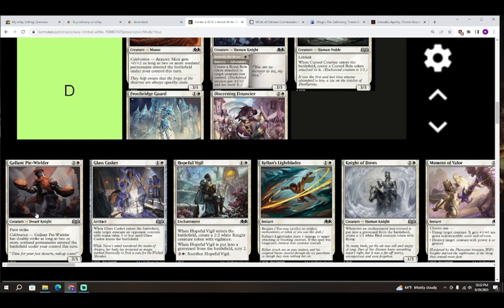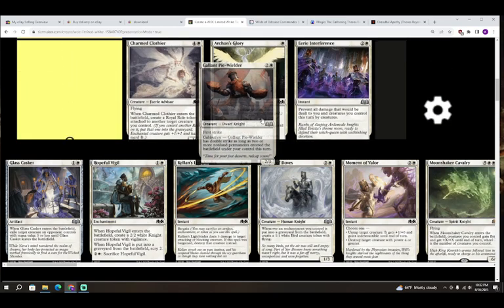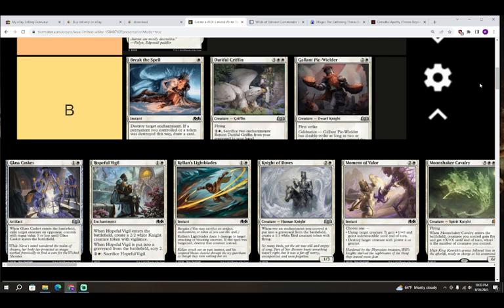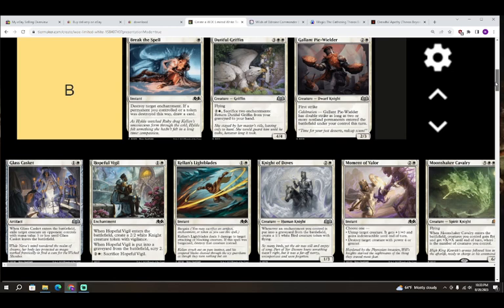Next up we have Gallant Pie-Wielder — two colorless and white for a creature, Dwarf Knight, a 2/3 with first strike. It's got celebration: Gallant Pie-Wielder has double strike as long as two or more non-land permanents entered the battlefield under your control this turn. I think I'm going to give this a B. Double strike is a pretty powerful effect, two mana for a 2/3 first strike is actually decent stats, and if you put the monster role token on this giving trample it's going to be very impressive.